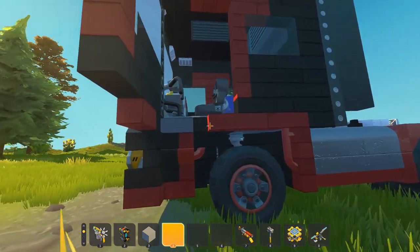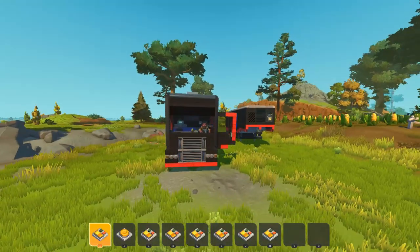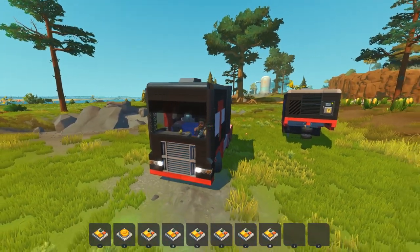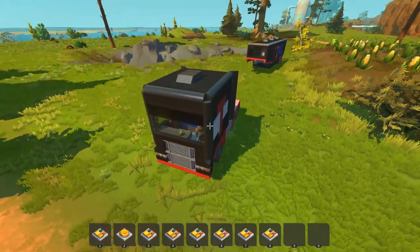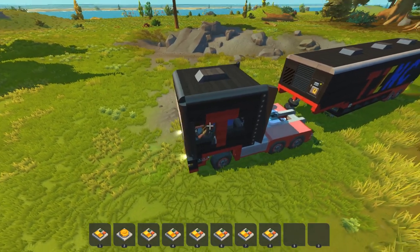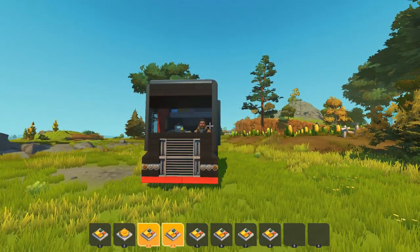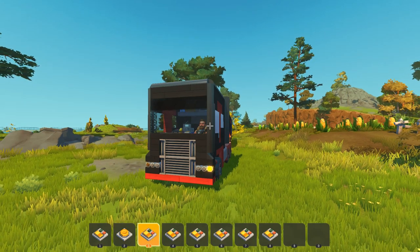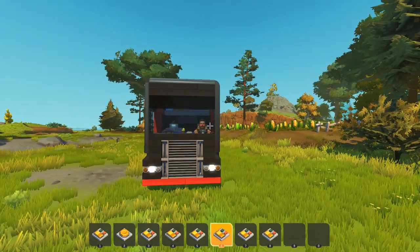Let's hop inside — this is a really nice looking truck with loads of room inside. The thing is absolutely massive. Now let's line this up to the trailer. There are a ridiculous amount of buttons and switches, so let's take a quick look. Switch one is the door, two is the horn, three is the blinker — left blinker and right blinker. We've also got four-ways, and then our main headlights.